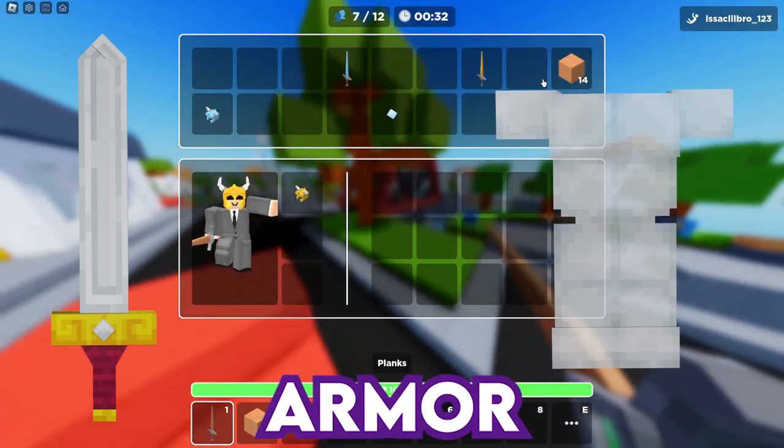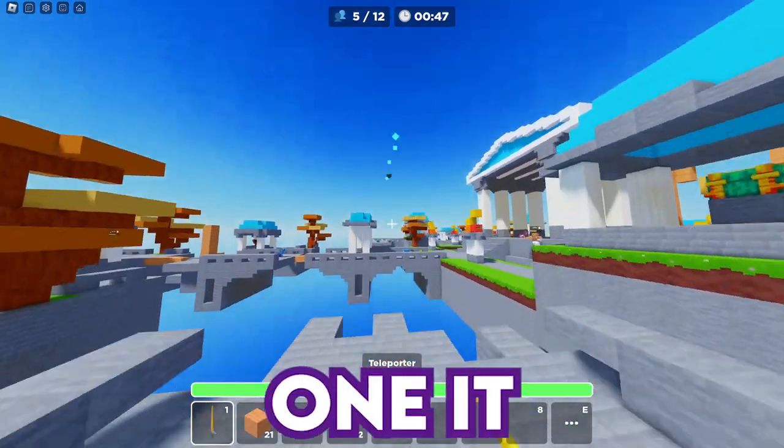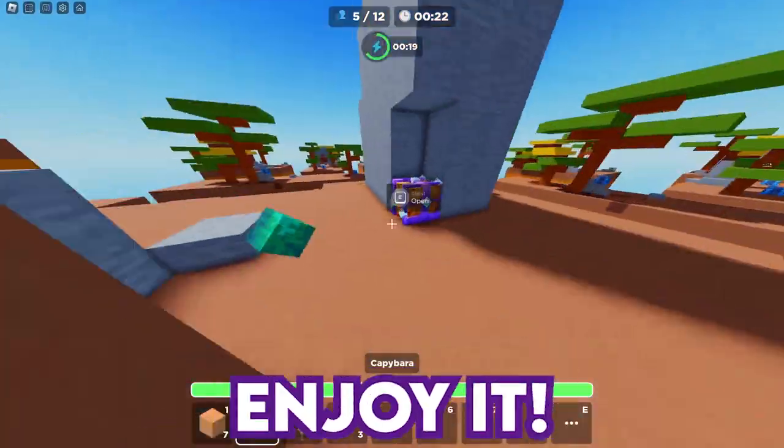So today, I let an AI select my sword and armor type in Roblox Skywars. Basically, I tell it to choose from the five material types, and whichever one it chooses is either my sword or armor for that round. I had a bunch of fun recording this, and I hope you guys enjoy it.